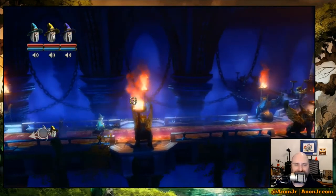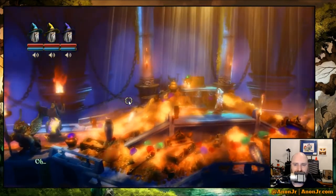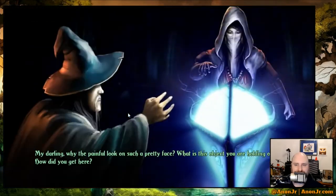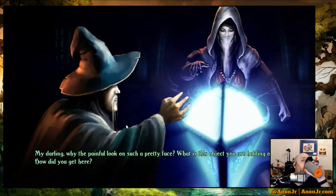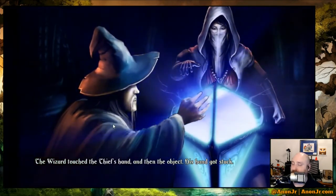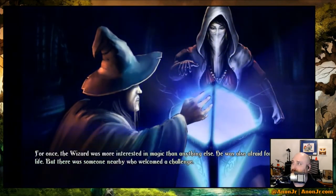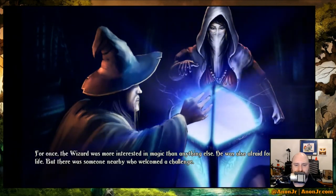This looks familiar — uh-oh, we're missing somebody. Oh my darling, why the painful look on such a pretty face? What is this object you're holding on to? How did you get here? The wizard touched the thief's hand, and then the object — his hand got stuck. What kind of trickery is this? For once, the wizard was more interested in the object.